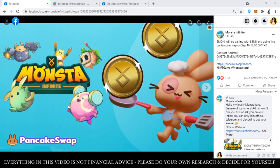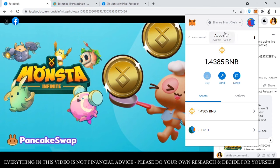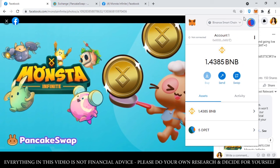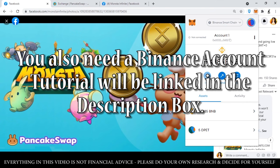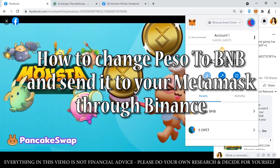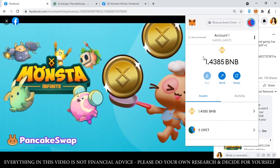Kung bago ka pa lang sa crypto at lalong-lalo na bago ka pa lang sa Monster Infinite, ano yung mga kailangan mo para makabili ng Money Token sa Pancake Swap? First of all, you need a BEP20 wallet katulad ng Metamask. Kung hindi nyo pa alam paano mag-create ng Metamask account, may tutorial ako — inilink ko na lang down sa description box. And if wala pang laman na BNB ang inyong Metamask account, kailangan nyo rin ng Binance account. Ililink ko rin yan sa description box — paano kayo makakagawa ng sarili nyong Binance account, paano magpapalit ng pera from peso to BNB in Binance, at kung paano nyo ito mapapadala sa inyong Metamask account. Once meron na kayong laman na BNB sa inyong Metamask account, ito na yung next step yung gagawin natin.